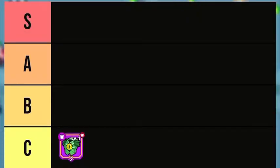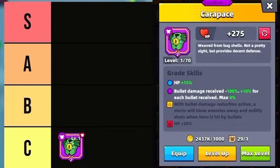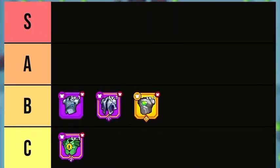Starting off with chest plates, in the C tier is the Carapace. The Carapace reduces bullet damage received. It's decent in a few chapters, but really underwhelming — it seems like it could work in theory, but it just doesn't. In the B tier we have the Army Uniform, Traveler's Jacket, and Protective Suit.